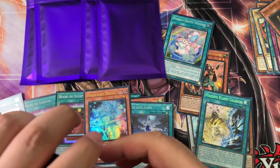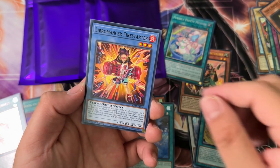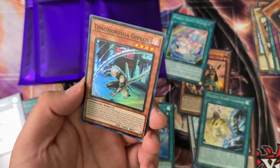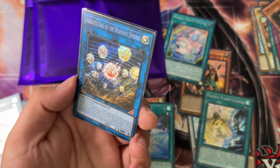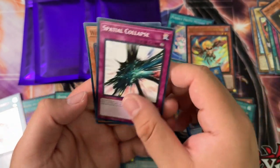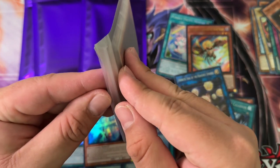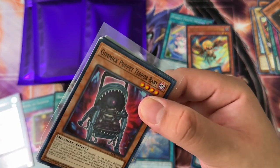I'll do a recap at the end so you guys can see everything at once. We got Libromancer Firestarter, Libromancer Agent, Scareclaw Astra, Exorsistra Returnia, Megazure rare, Dinomorphia Diplos, Blackwing Chinook the Snow Blast, and Heretic Seal of the Heavenly Spheres — that's a Secret Rare! Also Spatial Collapse from the reprinted Invasion of Chaos set from about a year ago.